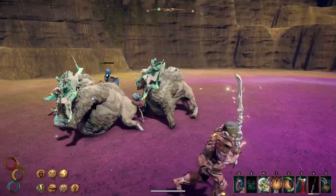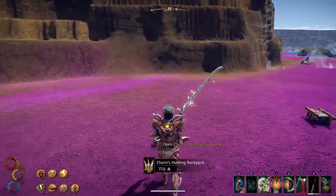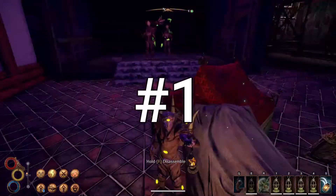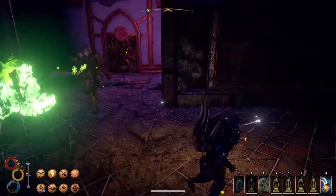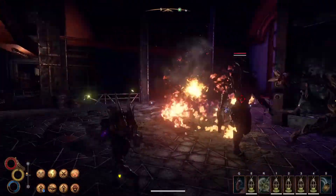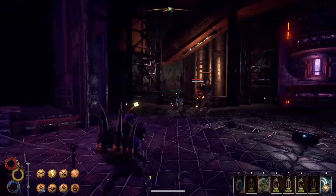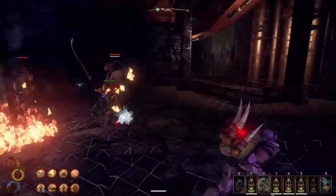Today I give you five things we desperately need in Outward. In order to do this list justice, I thought it was important to start out strong. Item number one we need in Outward is a wagon. The traveling merchant known as the Soroborian Caravaner is the only NPC in Outward who has his own wagon. This character travels around the land of Arai offering you rare items and the chance to empty your pockets of precious gems and expensive gear.